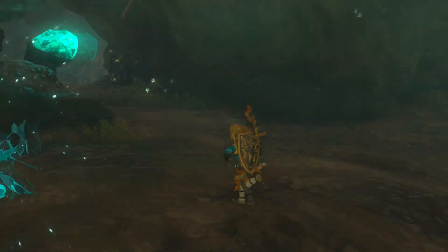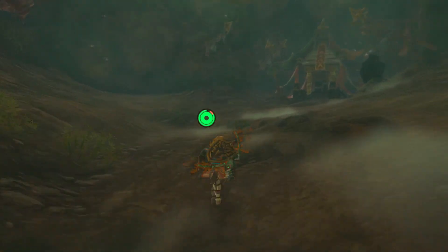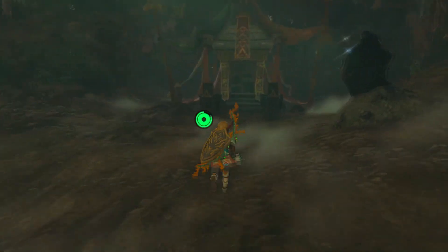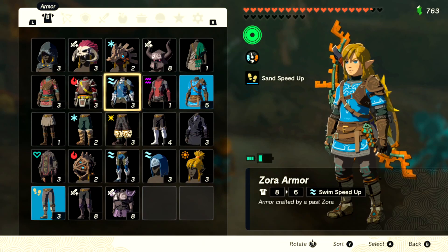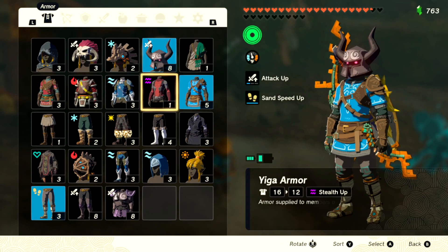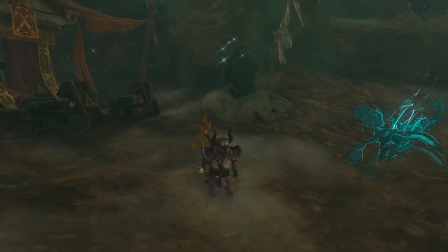So I already grabbed this thing earlier, so I'm just going to quickly show you where it is. If you just run straight, it's just in here. And that means you now have everything — this, the chest, and the legs. Boom.